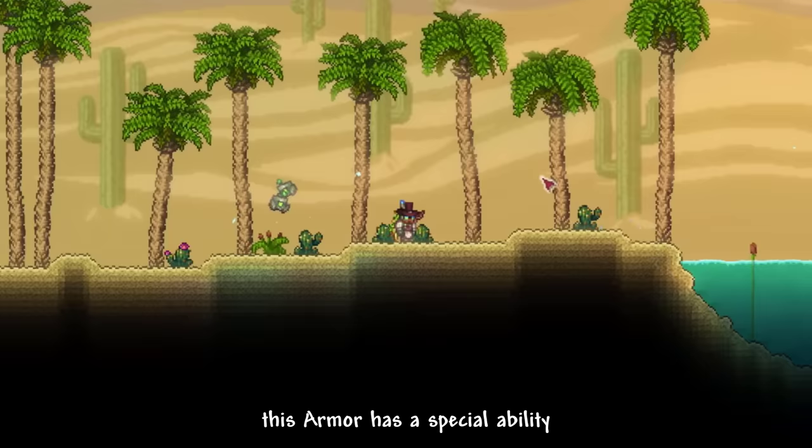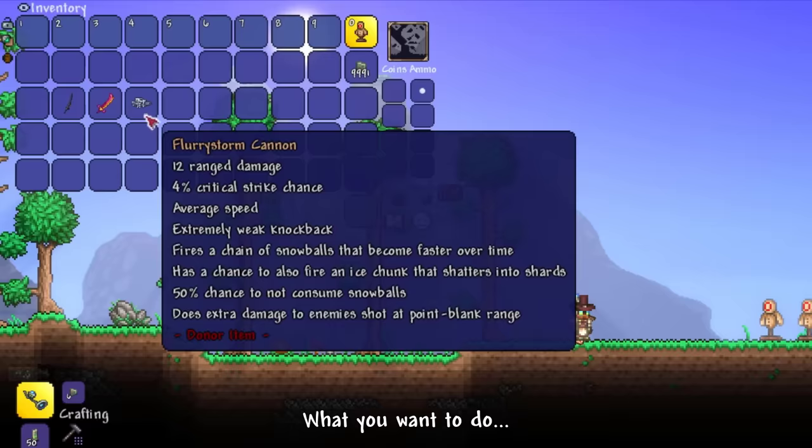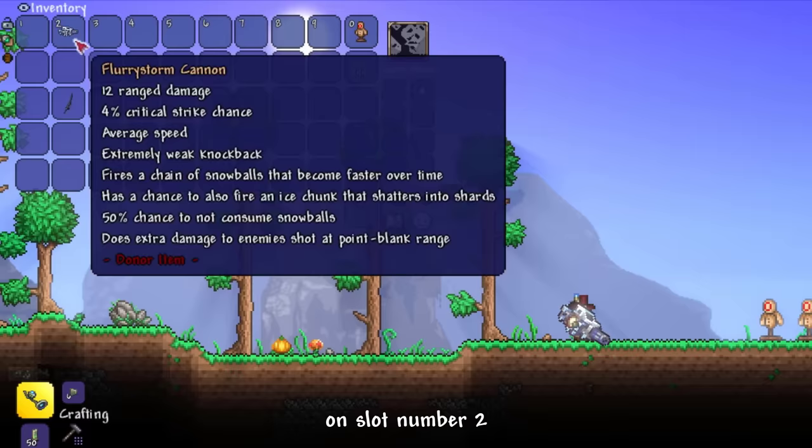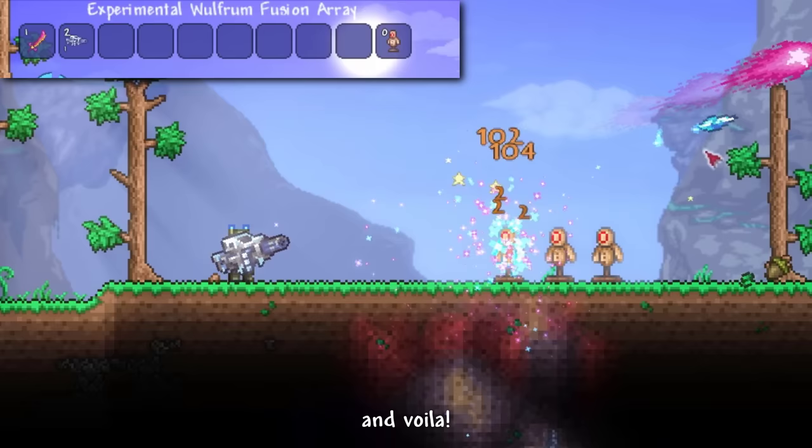This armor has a special ability where you can double tap down and it will turn you into a mecha robot. However, this ability has an exploit. What you want to do is put charged weapons such as Flurry Storm Cannon on slot number 2, then put your desired weapon of choice on slot number 1. Hold down your left click and keep shooting your slot number 2 weapon, then double tap down to summon the Wolfram Bot. And voila, you shoot projectiles from the weapon in slot number 1.